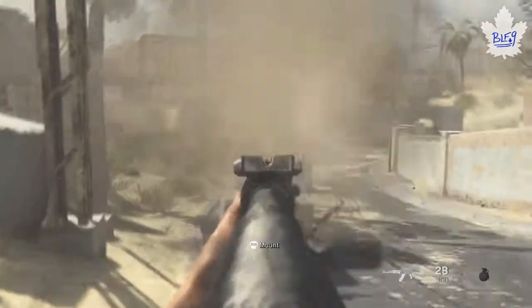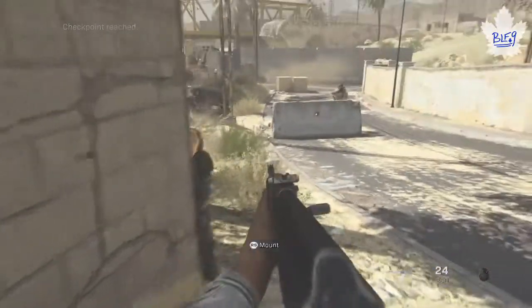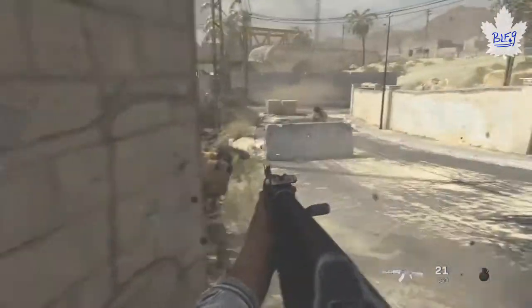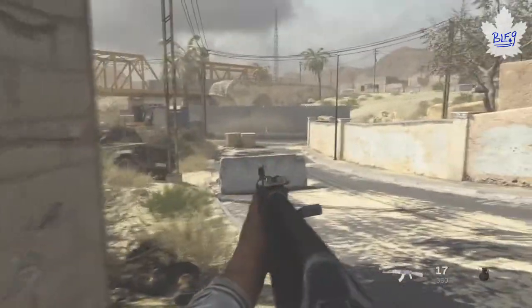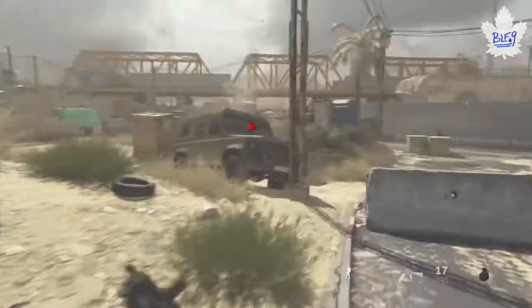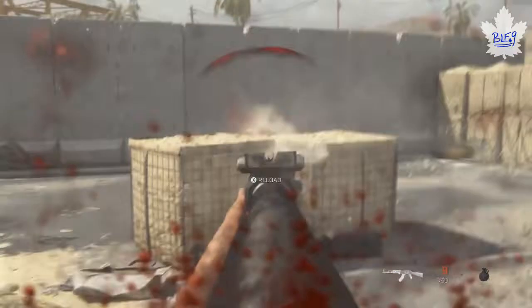I'll show you my path on the way up there. You basically want to get close enough to kill the sniper. I use a grenade — I advise holding onto a grenade until you get up there. I wasted mine but that's okay. Apparently there is an RPG somewhere in there too, but I found that sticking to the right and being super safe was the best way to go.